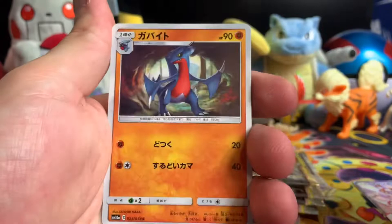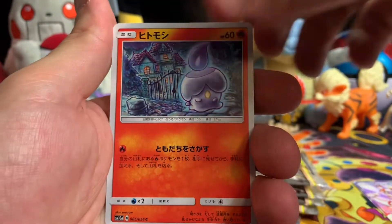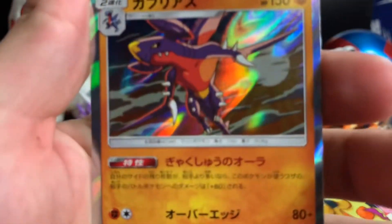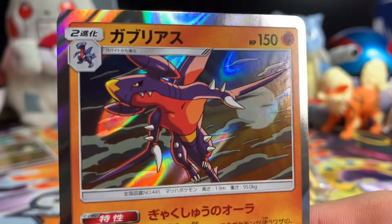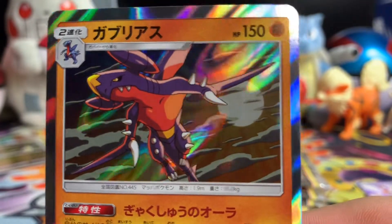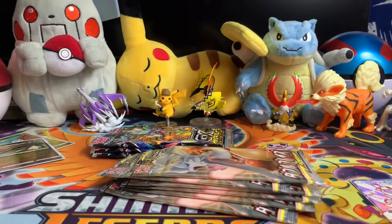We got this bird, Gabite, Litwick, cupcake thing. I dig that — that's pretty sweet. Why is this not focusing? There we go — Garchomp holographic, that looks pretty sick. I dig that too. Camera doesn't want to focus. All right, I got a few packs left of this.